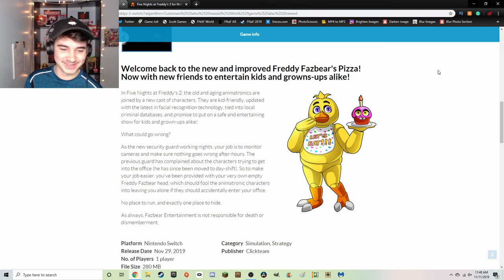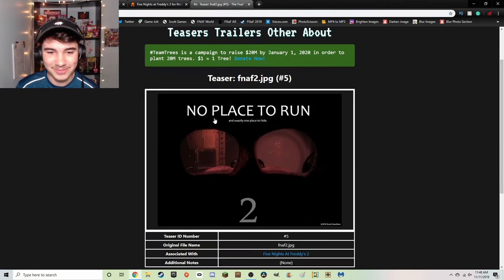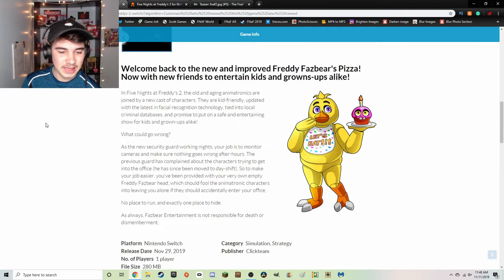It would be so funny if they just had the Phone Guy call as the description. It continues: 'As the new security guard working nights, your job is to monitor cameras. The previous guard has been moved to day shift. We've provided you with your very own empty Freddy Fazbear head - it will fool the animatronic characters into leaving you alone if they enter your office. No place to run and exactly one place to hide.' Clickteam you're awesome. 'Freddy Fazbear is not responsible for death or dismemberment.' And there's Chica artwork.